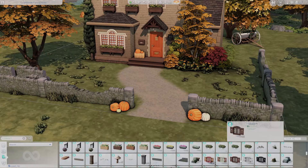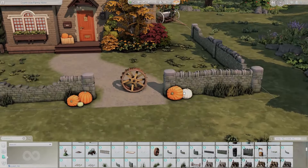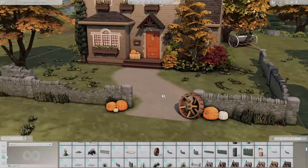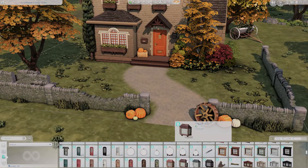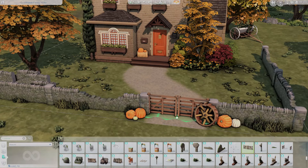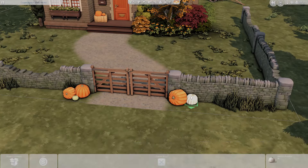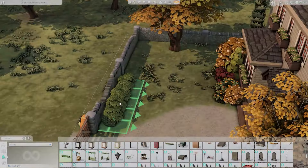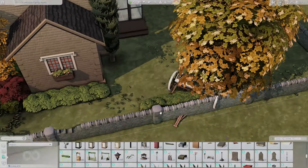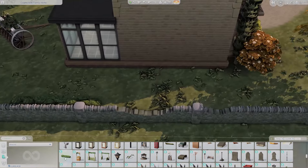I chose a lot of the trees and landscaping items to match those autumnal colors. I sized down a tree from the Get Together debug menu that I believe is always red, so it will always be red. There's also the tiny tree from Cottage Living that I know will be green when it's not fall season, even though it's golden now. Same with another one I lowered into the ground with the tool mod — it's a green tree from the Cottage Living debug menu that's gold here. So there'll be a lot of green amidst the sunflower-looking daisy flowers when it's not fall.